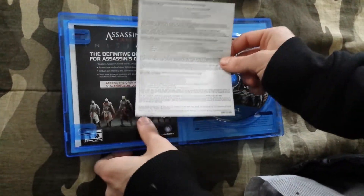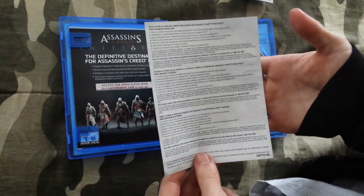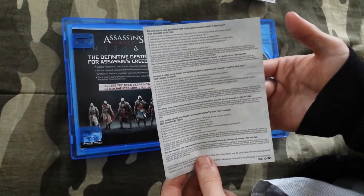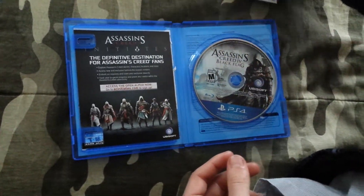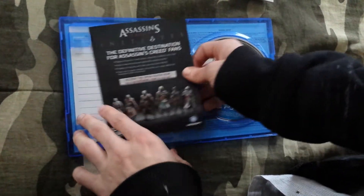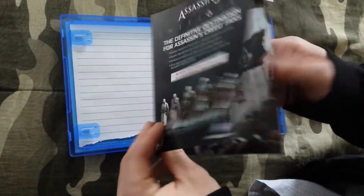This right here is flipped over because it has the code for your bonus content for the ship, and island — Black Island — gameplay. This other side shows the Initiates thing; I have no idea what that is, it must be new.